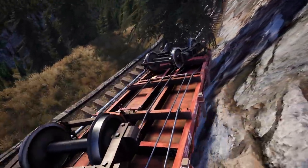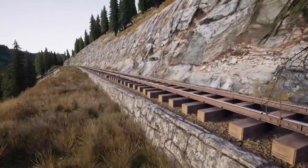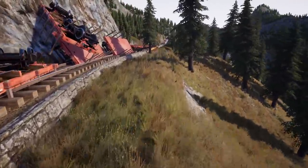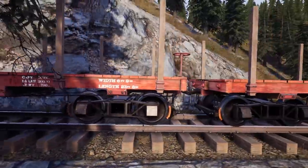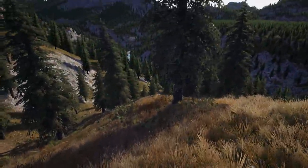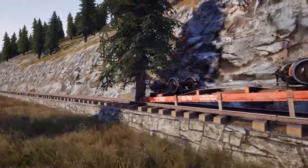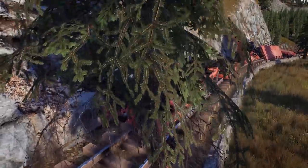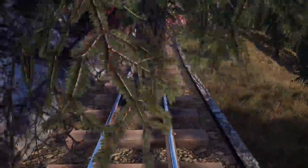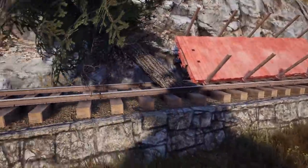I tried to log a tree as we were driving by — I hit the log button on this tree, it didn't disappear, but a tree down there disappeared and then this tree appeared in the middle of the track. There's literally a tree in the middle of the track. It just appeared out of nowhere. We're going to have to reload.